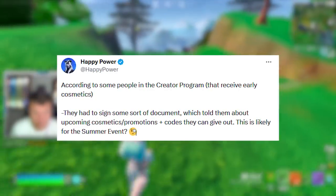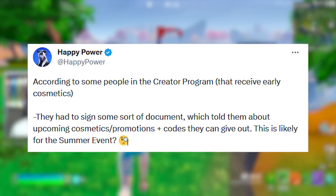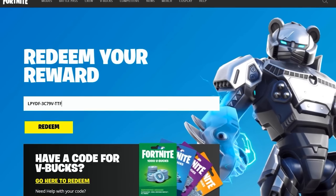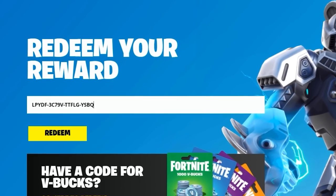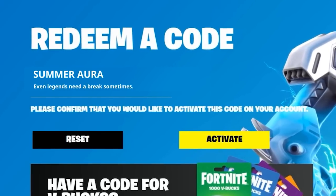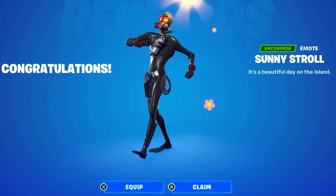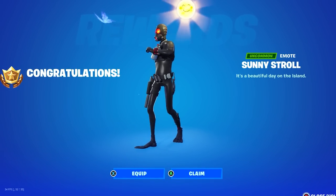During the Summer event, we'll be able to get a redeemable free skin where content creators like myself will be able to get these and give them away to fans. My prediction is we're going to unlock the new Summer Aura outfit based on these redeemable skins. We can also expect a new Chaos Agent outfit alongside a ton of new emotes, with a lot of cool free and redeemable rewards tied to this event.